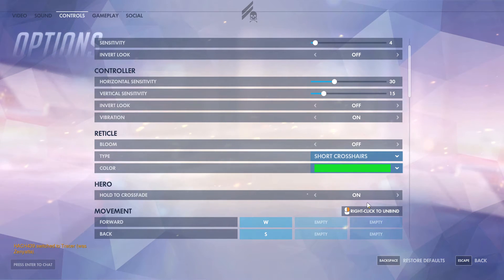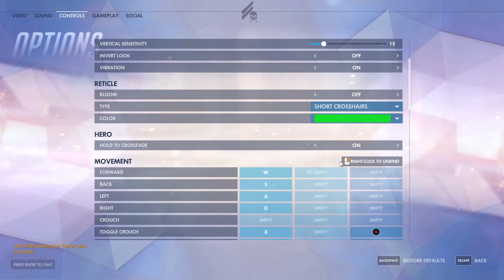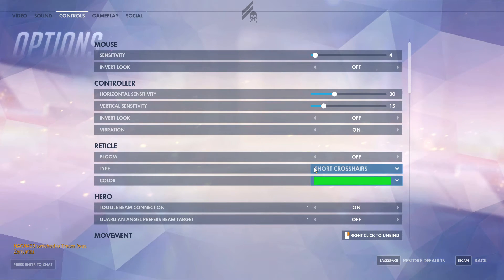Lucio has hold-to-crossfade, which leaves healing on by default. When you hold the ability button — shift, if you're using these keybinds — it moves into movement speed as long as you hold it down, kind of like a sprint that also affects everyone around you. You can turn that on if you want; I find it does help. Mercy has toggle beam connection, which I've turned on — it lets you just left or right click and the beam stays constant. I also recommend turning guardian angel prefers beam target off, which lets you pick who you want to fly to instead of always jumping to whoever you're beaming.